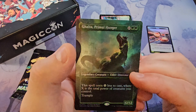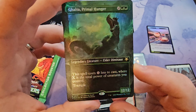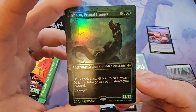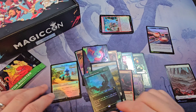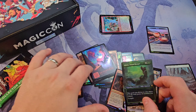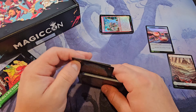We got ourselves a special guest — Primal Hunger — that's pretty, elder dinosaur, that's fun. It's always nice to see the special guests show up. And a treasure. Alright, so that was an interesting pack — I guess the biggest hit was our special guest and then we had a mythic as well. That went alright — I got the pack order right that time, so yay for me.